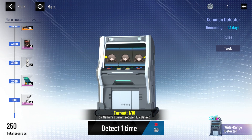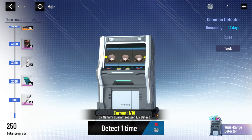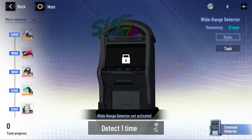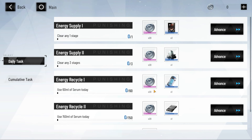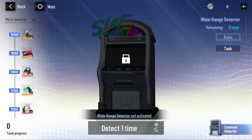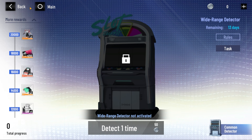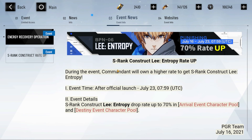It took me a little bit to get through this but it's a pretty cool event. You guys can go and participate — it looks like you complete the regular detector first, then you get into the wide range one and complete that. You have 13 days to do all of that. It looks like you get five tries a day and then the cumulative tasks exist on top of that. Hopefully I was able to explain this properly — it is 3 a.m. right now and it just dropped.